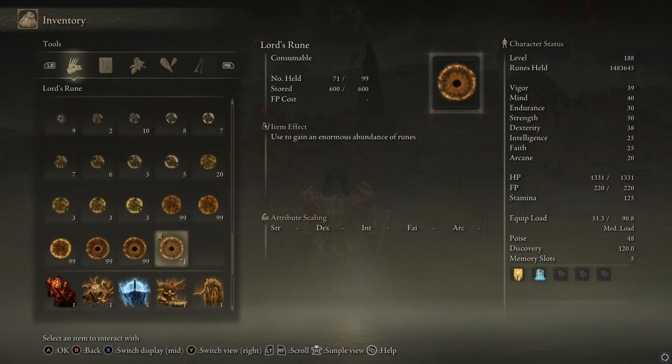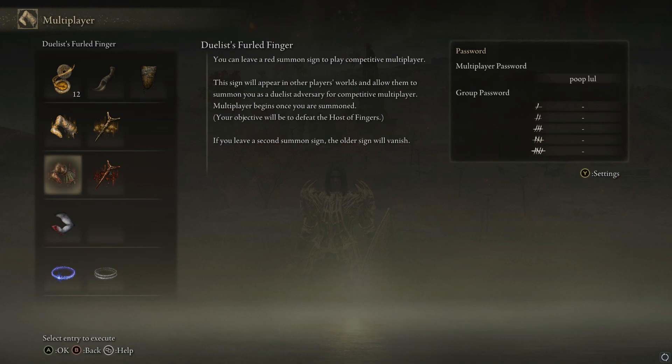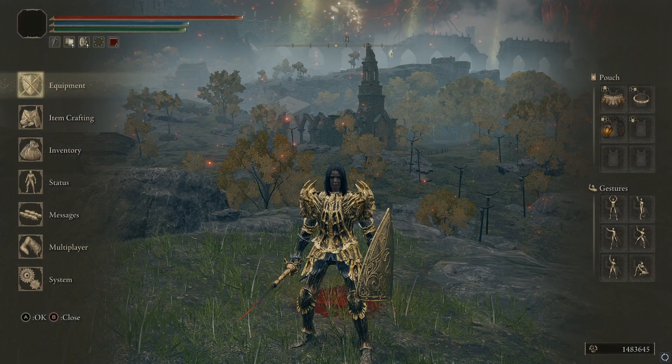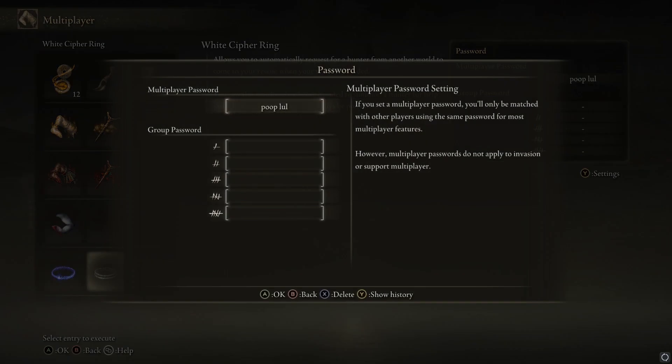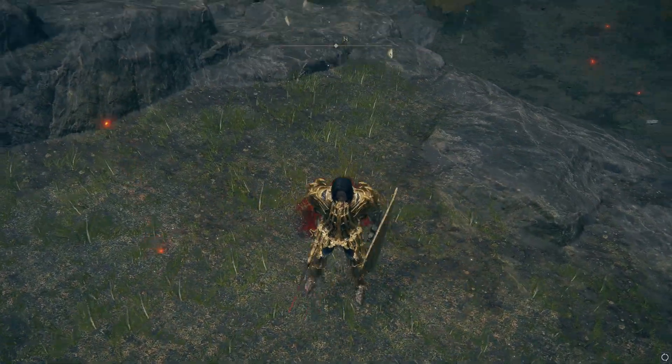Once you have one of each rune, you're going to have your friend invade you — or rather, summon your friend. Go to multiplayer and use your Furlcalling Finger Remedy in an area where your friend has used the Duelist's Furled Finger. You can actually get the Duelist's Furled Finger right up here on the map where the crosshair is, if you need it. You'll want to set a multiplayer password — I have 'PoopLol' right now — so you and your friend use the same password, and it's case sensitive. That way you'll only see each other.